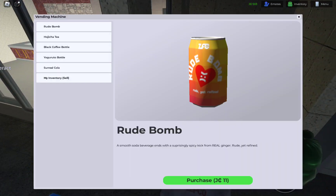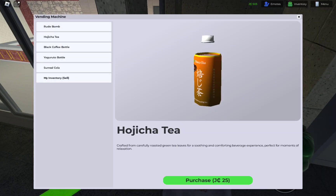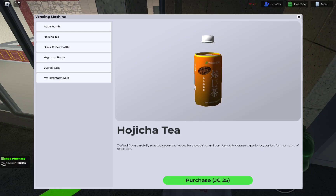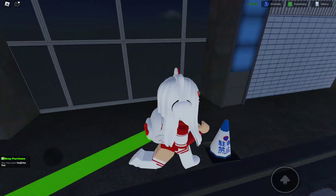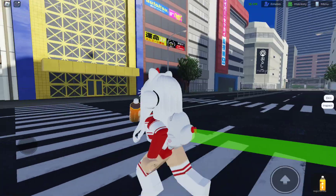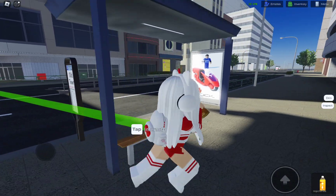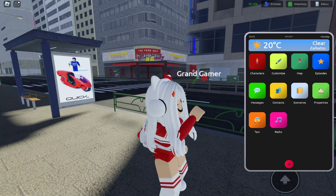There is a vending machine - the vending machine works. No way! Hadita tea? Okay, I like that. I'm going to buy it. I like tea a lot. And if it's like a tea drink, I'm down for it. I think we should go and get ourselves a drink. Some food, actually. I'm actually going to take the taxi.